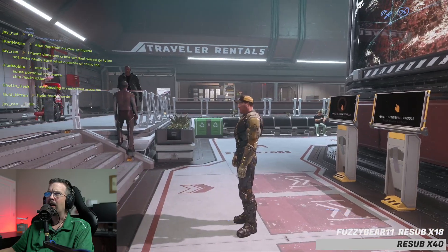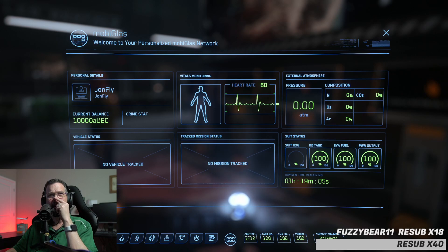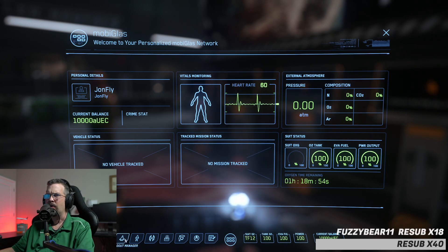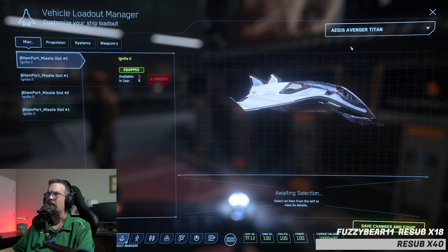So while we wait, let's go through the Mobi Glass — hit F1. This is your do-everything sort of thing. Your Mobi Glass has your map built in. It has your ship's inventory — showing what shields you have equipped, what weapons, stuff like that. And the same for your character. Click the little ship icon — Vehicle Loadout Manager. You'll be able to select your ship in the top right with a dropdown menu showing multiple ships. Then just wait a little bit and it'll come up with your items.